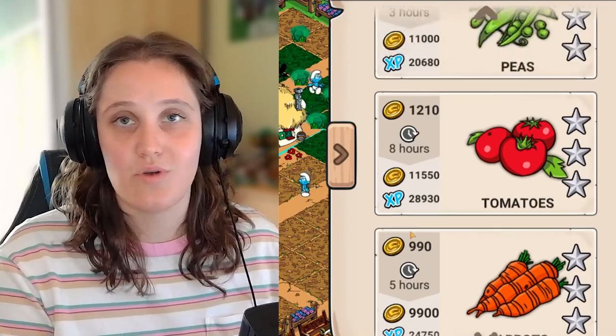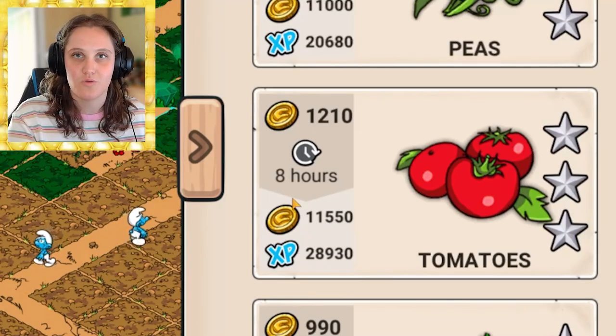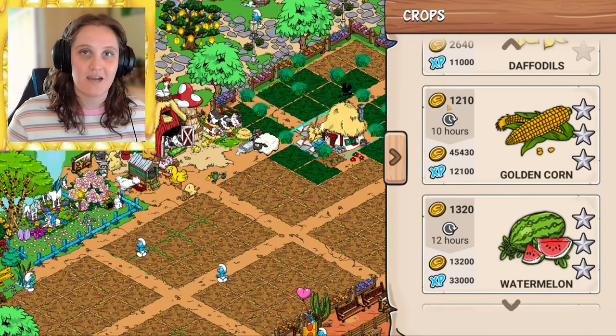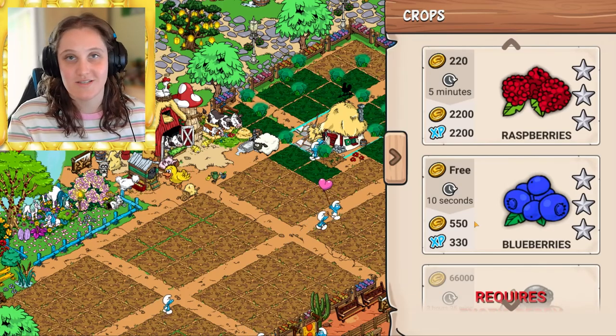When doing crops, I recommend planting something that lasts eight hours — for example if you're going to sleep or have work, so you don't miss the withering time. If you're actively playing, blueberries are always good because they're free and give coins quickly within ten seconds. I once accidentally overspent by tapping a snail purchase multiple times and lost all my coins instantly, so keep a close eye on your spending.